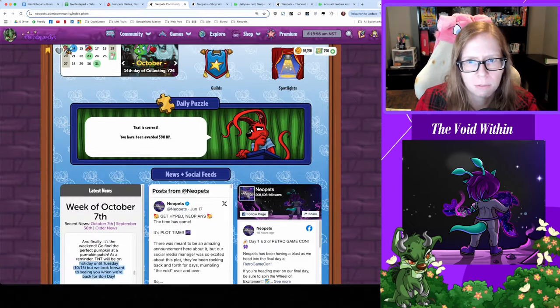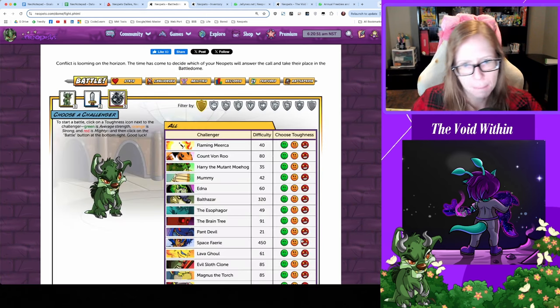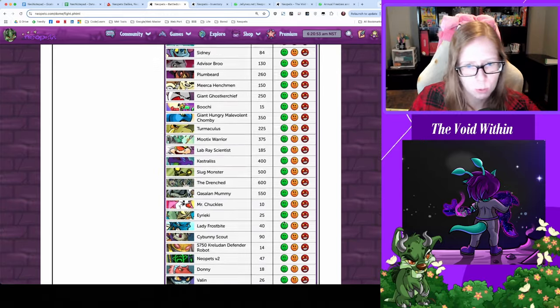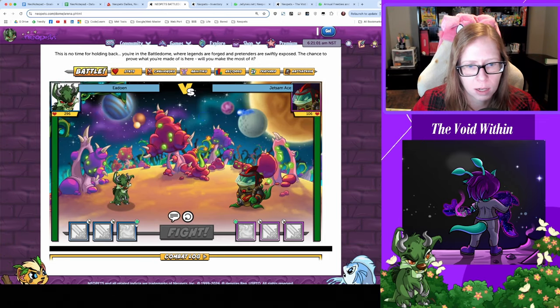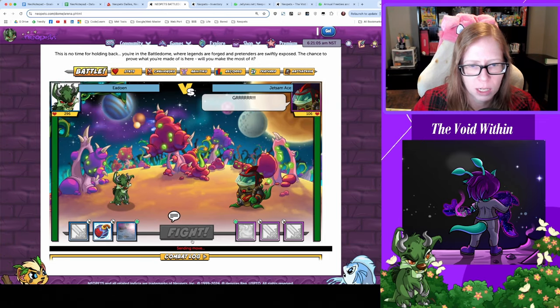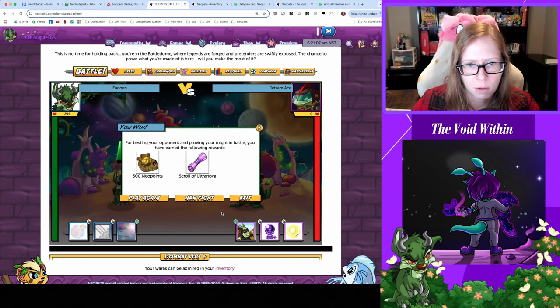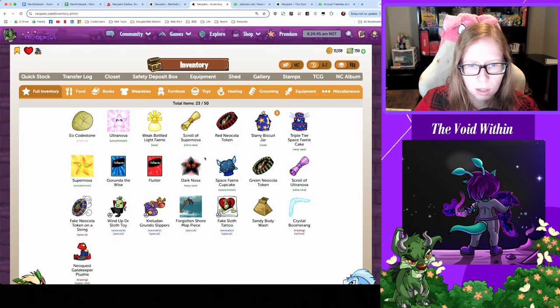From here I'm gonna clean some stuff up and then we'll hop into the Battle Dome. Sticking with Jetsam Ace today so I can knock some sense into him — he's been giving me some Nerkmids lately, hopefully he continues on trend. Starting off with Scroll of the Wise, Ultra Nova — let's see what other goodies I can pound out. I've capped out — gonna reload this inventory tab. It was a Neocola token day: got two Neocola tokens and one tan codestone.